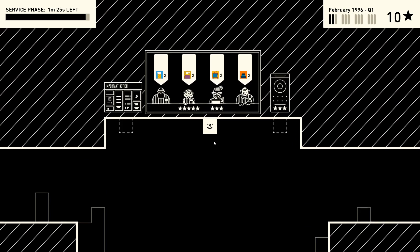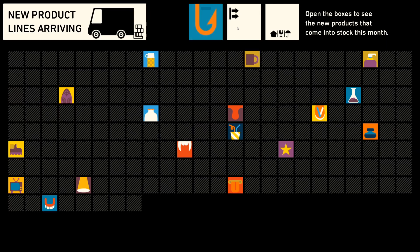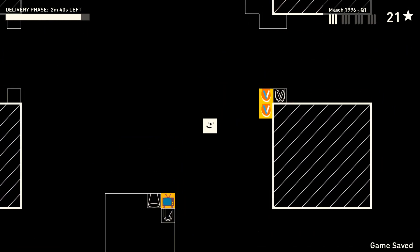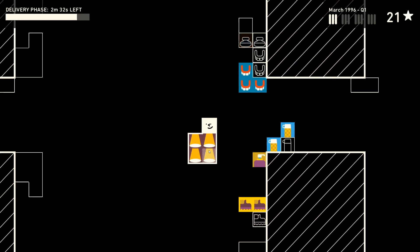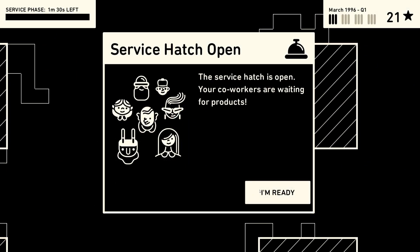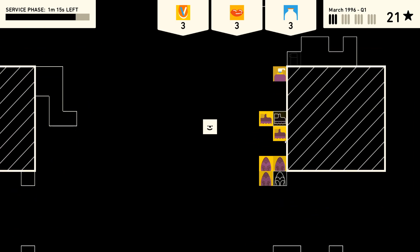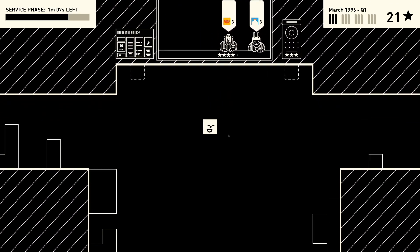Just like that our co-workers are done and we have 64 seconds left. You can see the year we are in - we are in 1996, quarter one, and we're on the last month of the quarter, March. The products don't actually show up until we are pretty much right on top of them, so it's kind of a memory game because you have to remember where you placed your items.